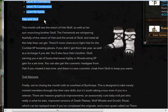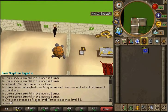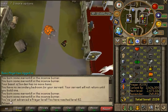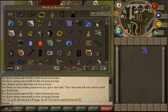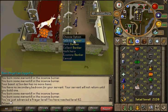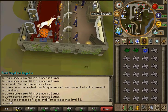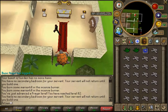Next is Hati and Skoll, which is pretty much the same as last year — the double experience event for combat. That's when I got 90-plus Strength. How it works is you kill a wolf, you get glows, and with those glows you can get a certain amount of double XP depending on your level in that combat skill.